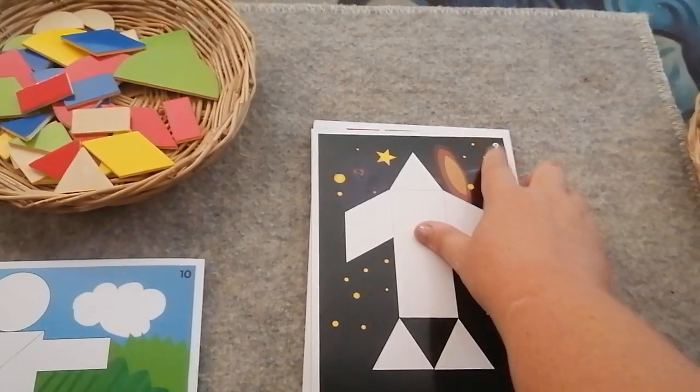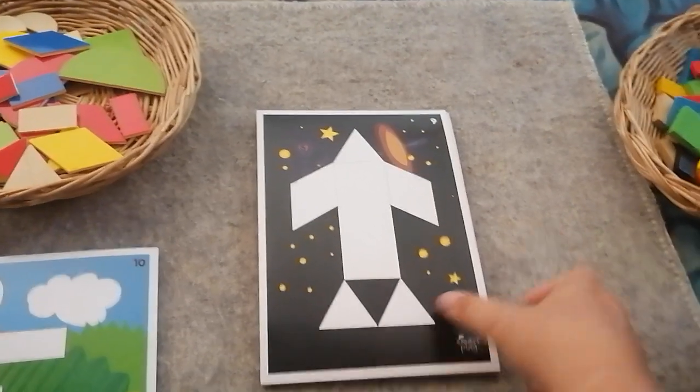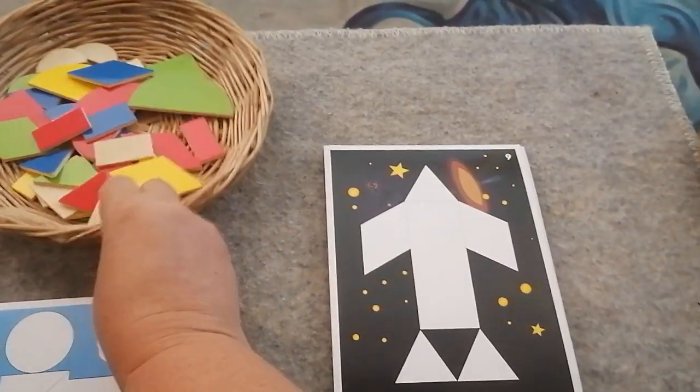I'm now doing number nine of my Tangram puzzle set. This is the first difficult one because they haven't given us any shapes to guide us, so we have to look at the puzzle and decide what shapes we want.